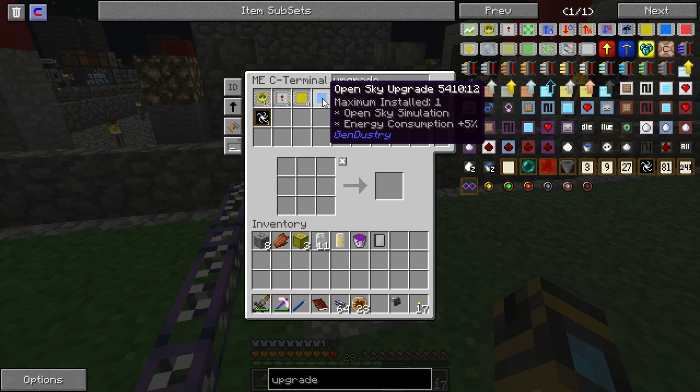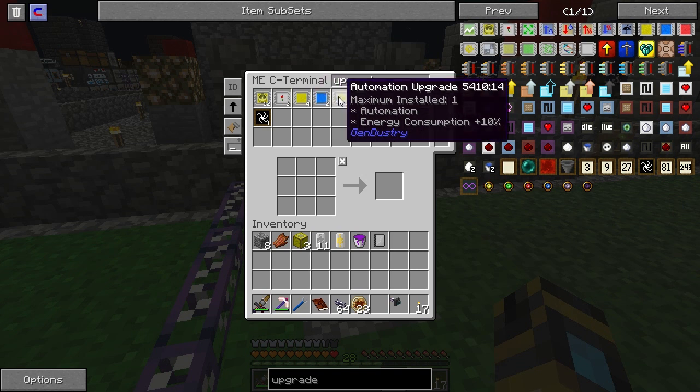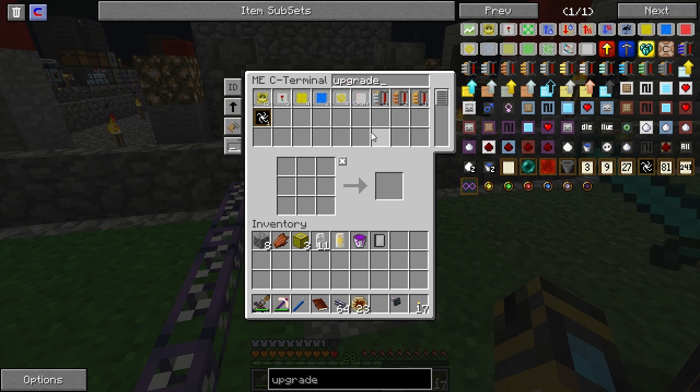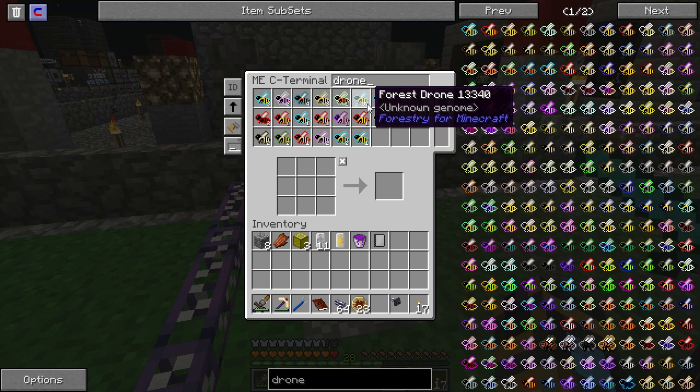Light allows the bees to work at night, so you can imagine how awesome that is. Open sky means that they can work even if there's a block above them. Automation is very powerful - it will automatically re-breed the bees once the queen has died. Search the AE system for drones - wow, we have a lot of forest drones. I had one hive set on this and I was testing it. I ran it for about a day, came back, and yeah - look at all those bees. That is awesome.